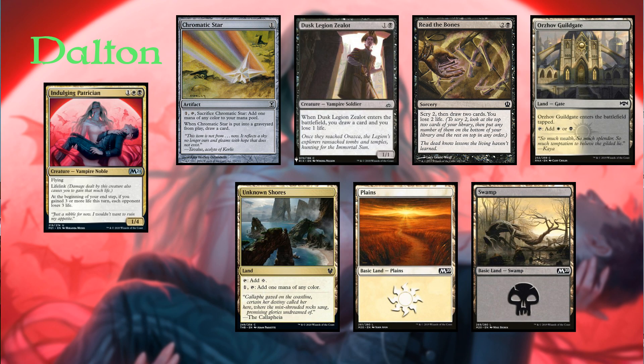First up, we have Dalton on Indulging Patrician. His opening hand contained Chromatic Star, Dusk Legion Zealot, Read the Bones, Orzhov Guildgate, Unknown Shores, a Plains, and a Swamp.